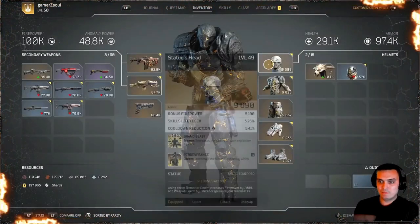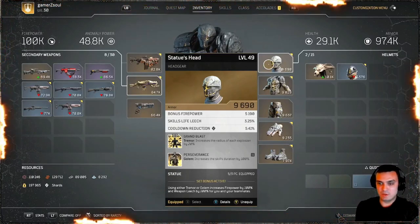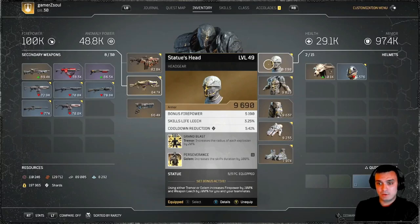The head piece of the Statue set gives you Grand Blasts and Perseverance. I do apologize if I mispronounce something — I'm from Ukraine so sometimes I mispronounce stuff. Grand Blasts increases the radius of each explosion by 20%, and Perseverance increases the skill duration by 100%.